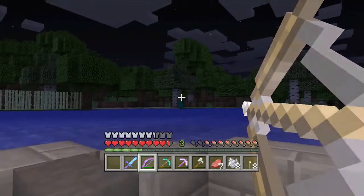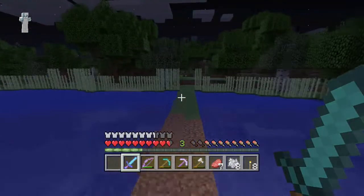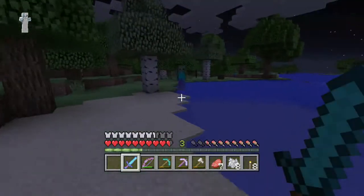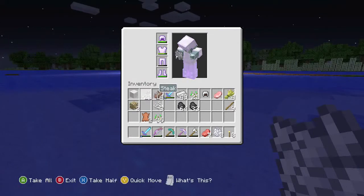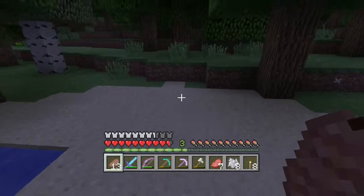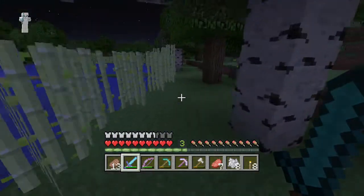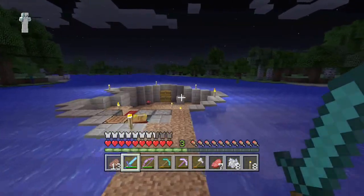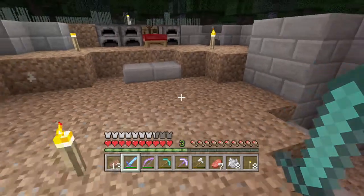Welcome everybody to another episode of Minecraft Xbox 360 Edition, this is episode 6. Today we're going to do some stuff that's a little bit different - we're not going to go over to the village like I previously stated. I thought I'd stay away from the village today because it seems we've spent the last two episodes going to and from the village, so today we need to do a change and work on our base.